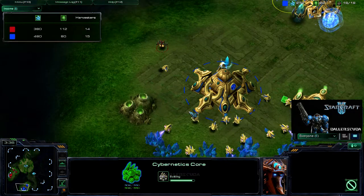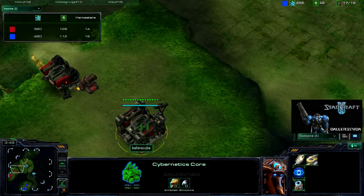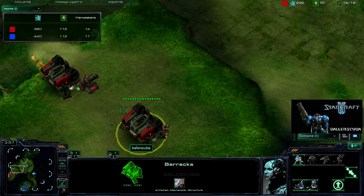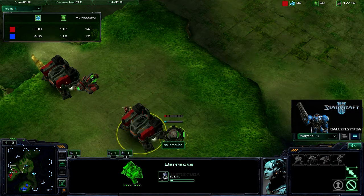Cybernetics Core and another gateway coming out, so I'm expecting a Stalker rush — I've seen that so many times and I'm getting sick of it. So I've got a Tech Lab coming out and I'm going to be going for Marauders almost exclusively. Looks like Marauders coming out first, and a Reactor going on the second barracks because I think I need units more than anything else.